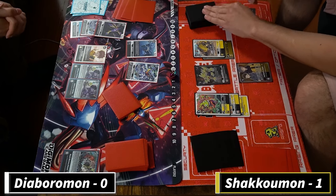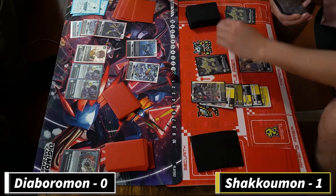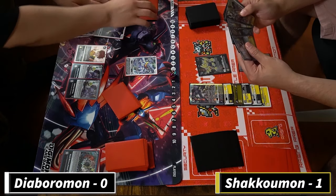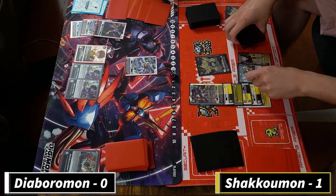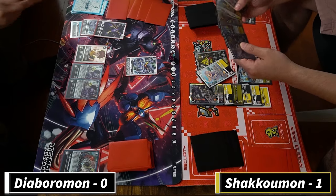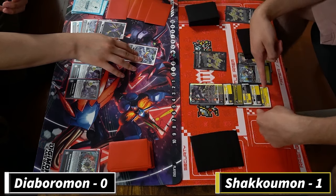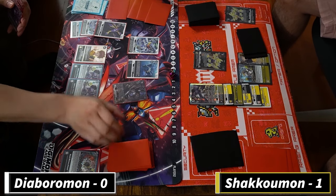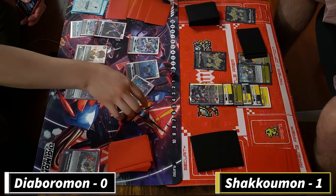Do I have enough? I'm going to keep the Armadillomon there to continue getting value. Draw Shakkoumon effect, put the other Calumon to the bottom. Did I digivolve into Ankylomon? Because I should have frozen one of the digimon - I should have prevented the Calumon from attacking. Calumon here gets the Errata.